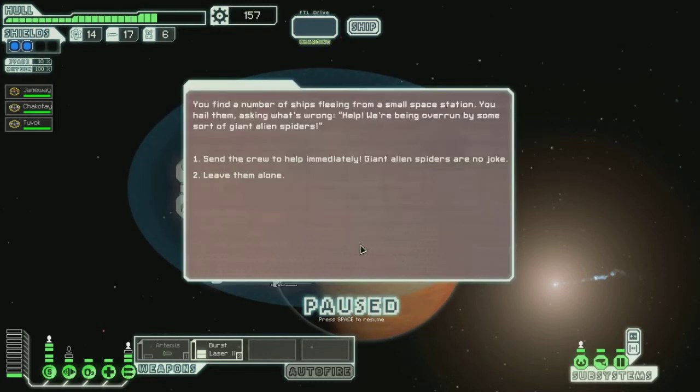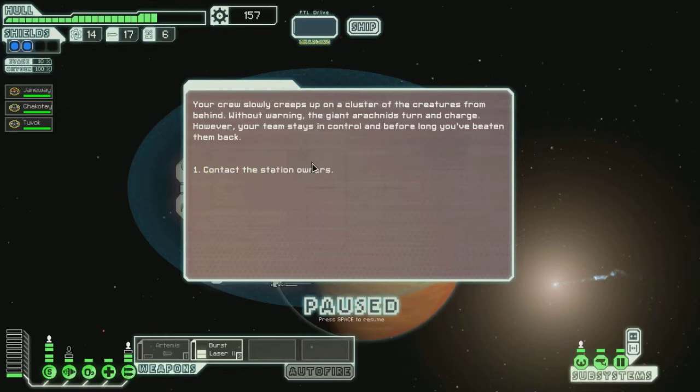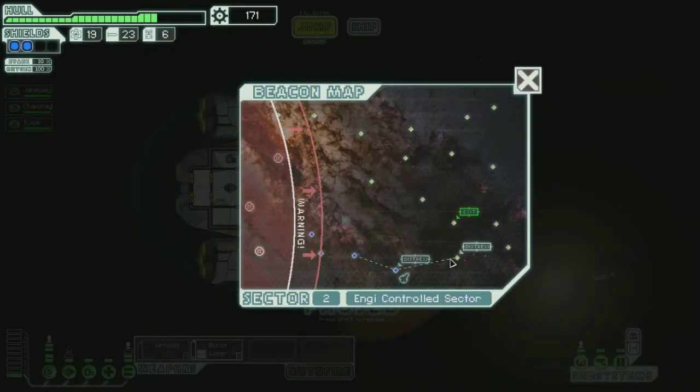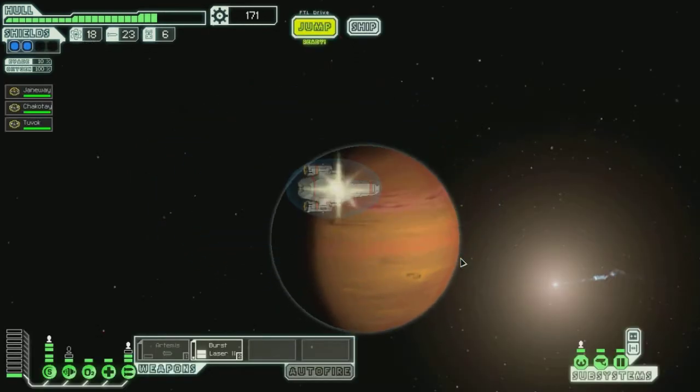You find a number of ships fleeing from a small space station. You hail them asking what's wrong. 'Help! We're being overrun by some sort of giant alien spiders!' The person I kind of got this game from said this is always a bad idea, but I want to help this time. Your crew slowly creeps up on a cluster of their creatures from behind. Without warning, the giant arachnids turn and charge. Your team stays in control and you've beaten them back. They offer you a reward. How come that wasn't a big deal? I thought that'd be more dangerous.